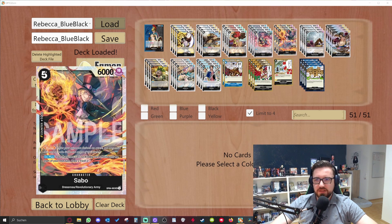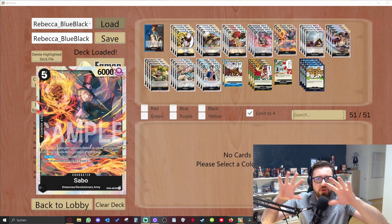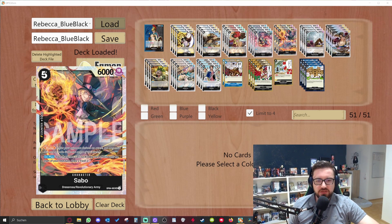We come to one of the strongest cards here: Harbo. It's a 6k five-cost blocker with 1k counter. On play, all your characters can't be killed by card effects until the start of your next turn — you know this effect from black cards like Borsalino. So if you play him and then attack the leader, and on the leader there's a trigger like Thunderbolt or Jet Pistol, your characters are immune to that effect. Really good card. You also draw two cards and trash two cards — crazy card. Three copies is enough since you have other high-cost cards in the deck.